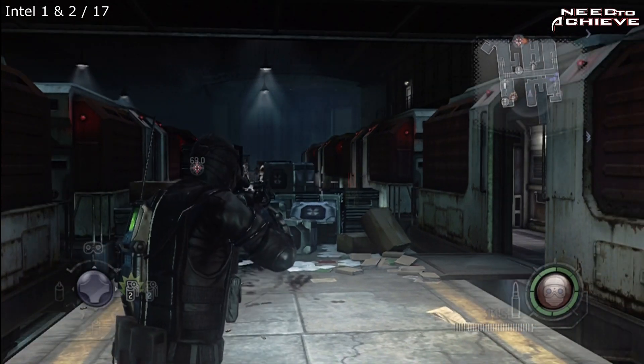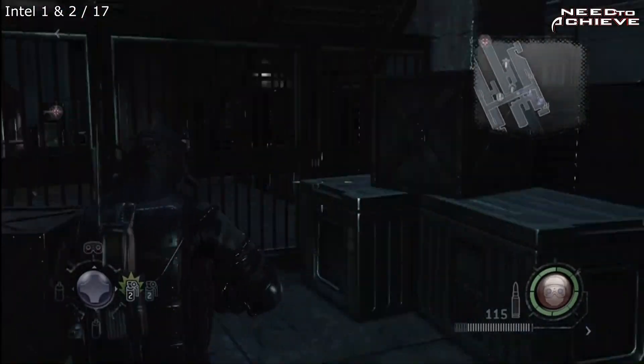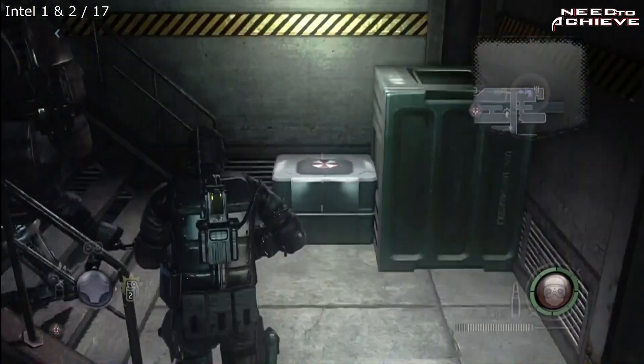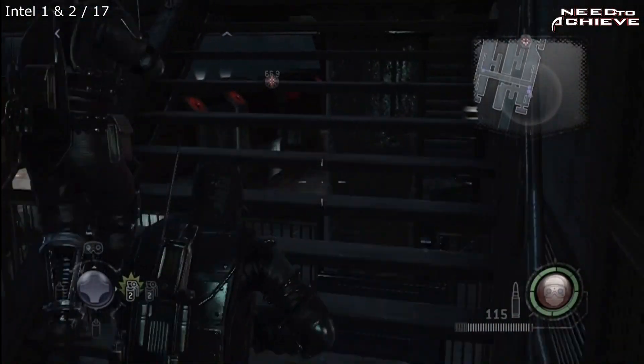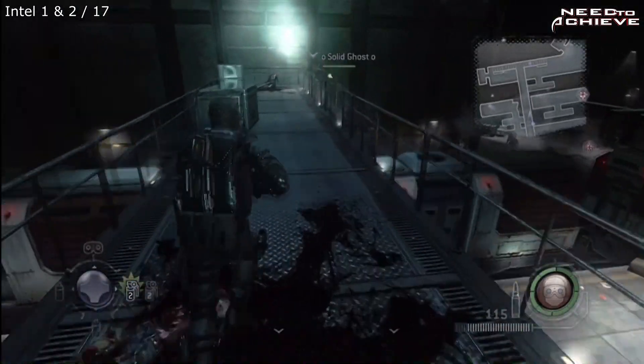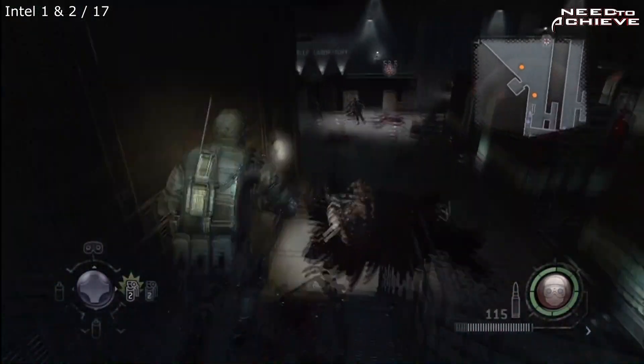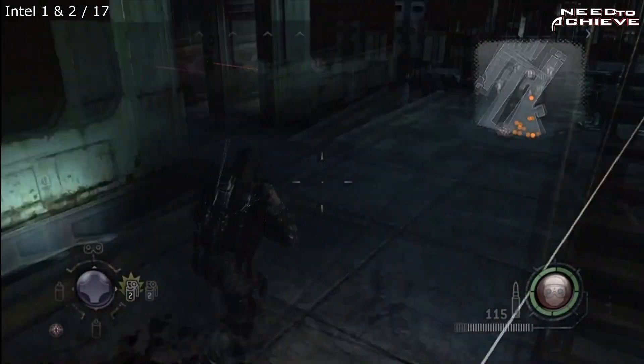Plasma here from Need2Achieve. This is now level 6, Redemption. This is, hopefully, all of the intel during this level. I am using the guy that finds the intel a lot easier now, but I have also got an assistant. His name is SolidGhost, and he's going to assist me on finding them, just in case somehow I miss one.